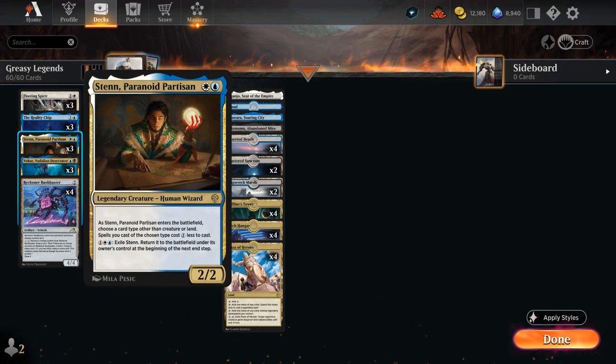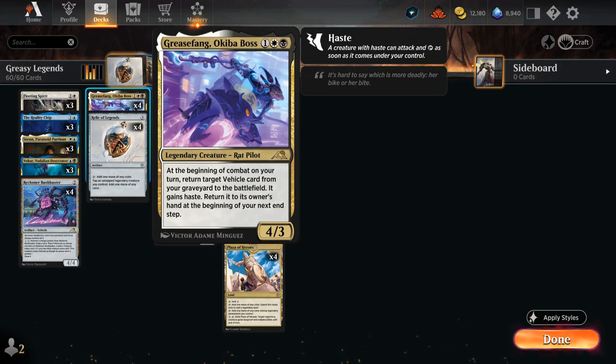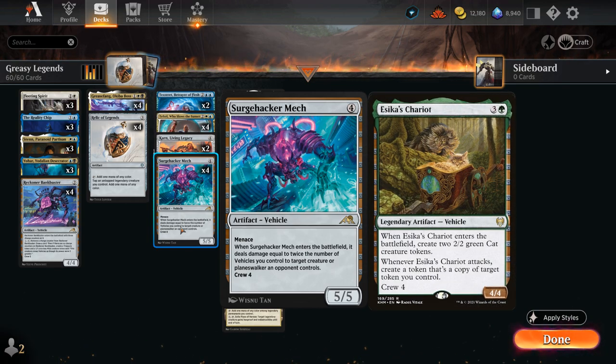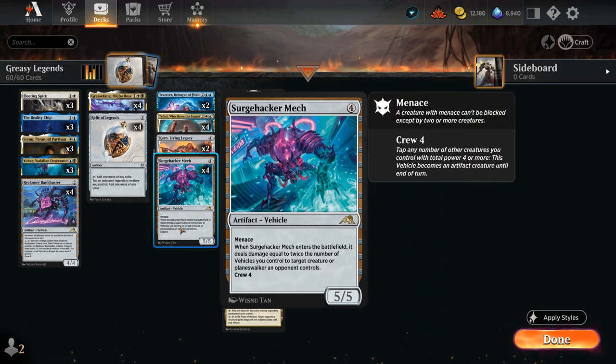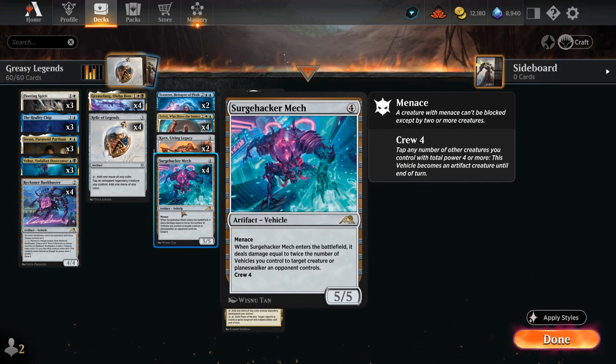We've got a couple of legendary creatures but still lack interaction, so I introduced Black to get access to Grease Fang, Okiba Boss — a 3-mana 4/3 legendary rat pilot. At the beginning of your combat on your turn, you can return a vehicle from your graveyard to the battlefield with haste, then return it to your hand at the beginning of the next end step. Grease Fang pairs well with Surge Hacker Mech — a 4-mana 5/5 with Menace and crew cost of 4. When the mech enters the battlefield it deals damage equal to twice the number of vehicles you control to a creature or planeswalker an opponent controls, so this can be repeatable removal. We also have the full playset of Reckoner Bankbuster to add more vehicles.